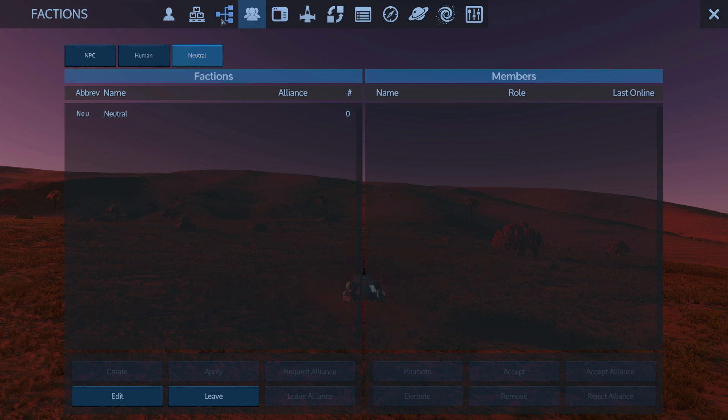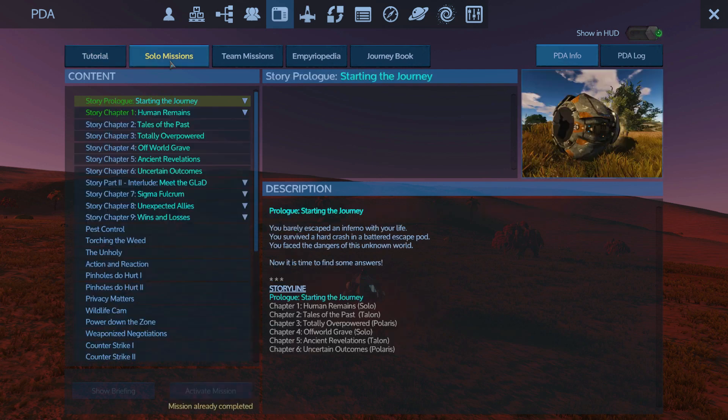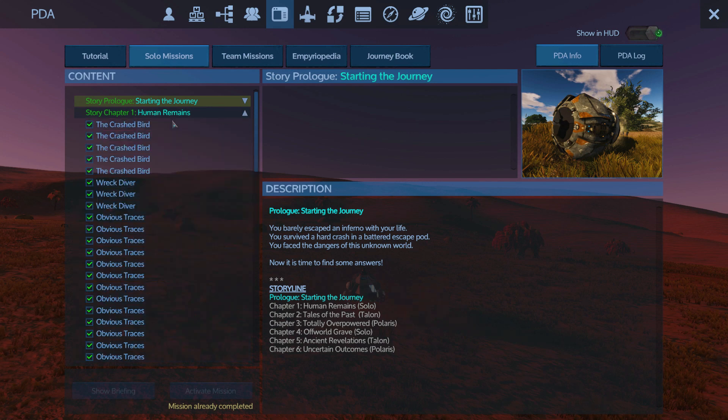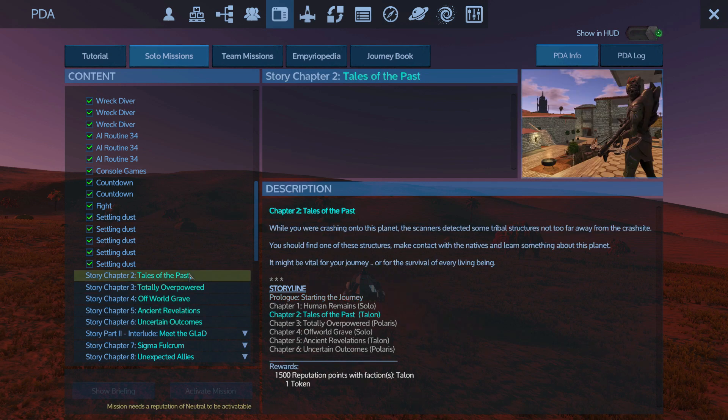That's not what I'm looking for. I am looking for - here we go - solo missions. Human remains, we were on this one. Tales of the Past - while you were crashing onto the planet, scanners detected some tribal structures not far away from the crash site.